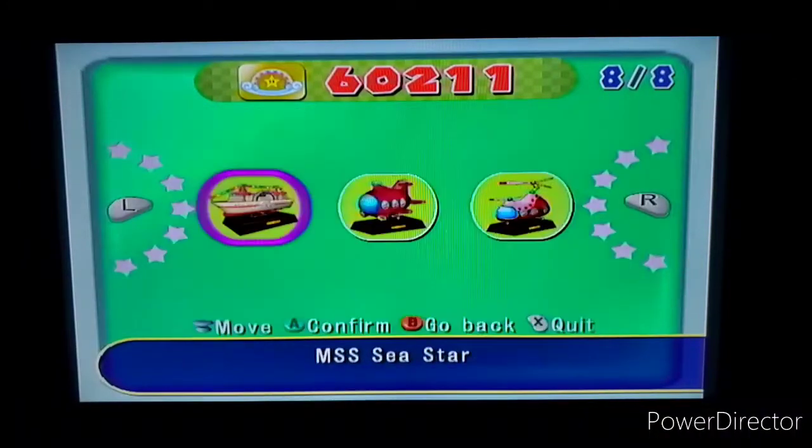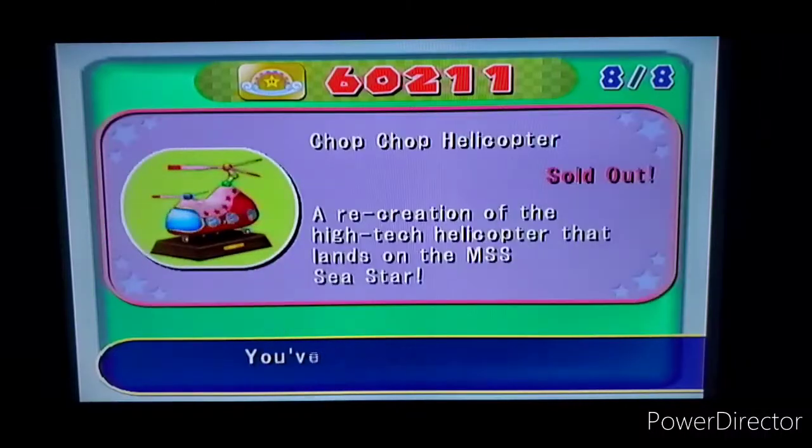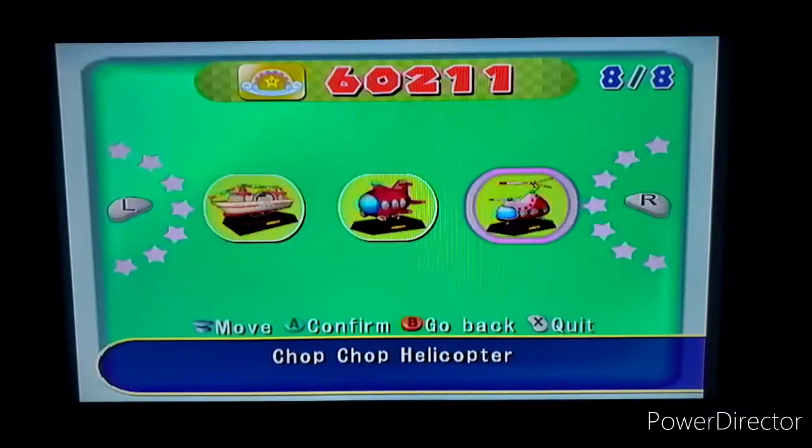Next is the Free Play Sub - 'A model of the actual sub used to play your favorite minigames.' I think you get this by completing minigame cruise - showing the Free Play Sub, Volcano Peril, Waterfall Duel, Pearl Hunt, Castle on Castle, and King of the River. And last is the Chop Chop Helicopter - 'A recreation of the high-tech helicopter that lands on the MSS Seastar.' You see this in deluxe cruise when flying to the free play minigames area.